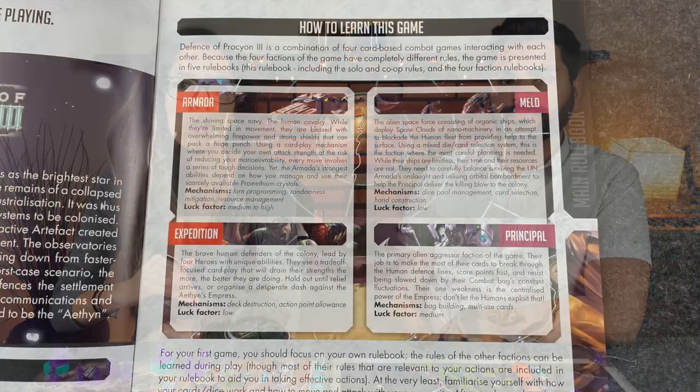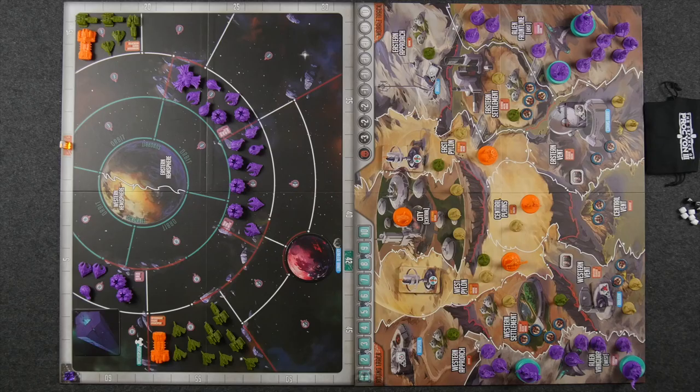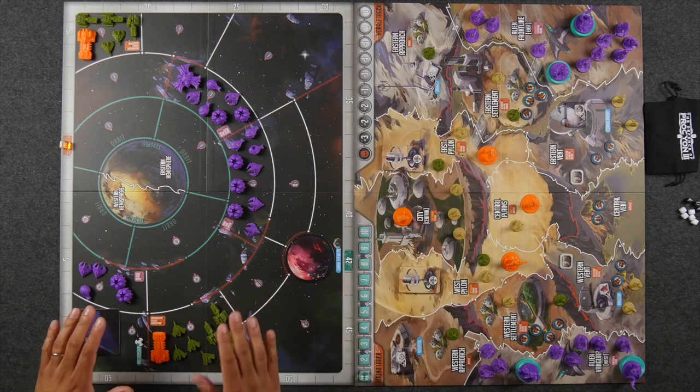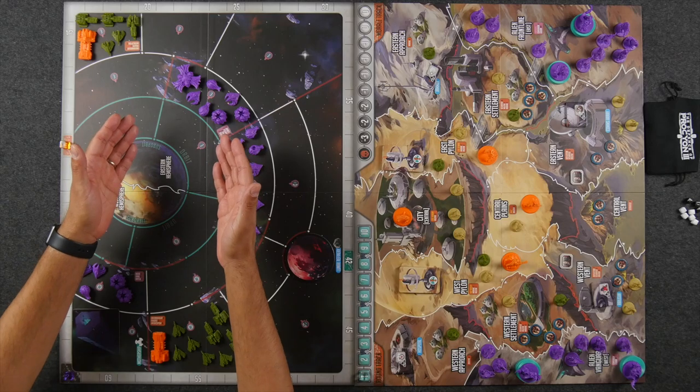The true first order of business is each player needs to select a faction. In general, the aliens are a little bit more offensive and the humans are a lot more defensive. Some roles can also be a little bit more luck-based than others. A full description of all four roles can be found on the inside of your main rulebook. Turn order always flows: alien principal first, then human armada, then human expedition, and lastly the alien meld.